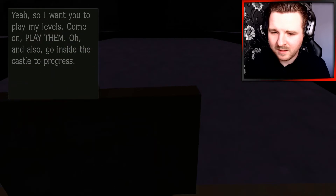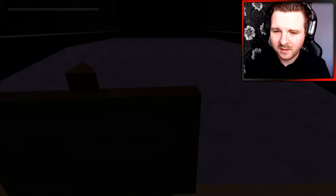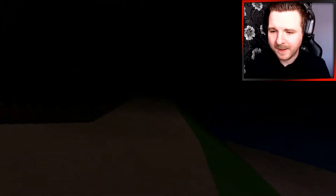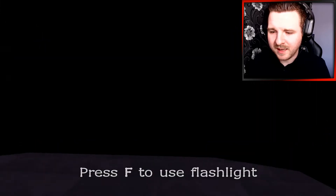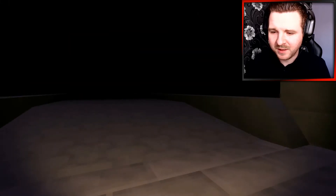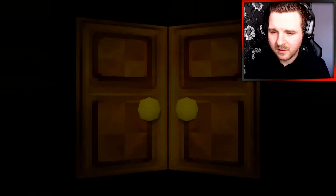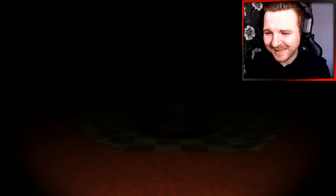What's this? So, I want you to play my levels — come on, play them. Oh, and also go inside the castle to progress. So we need to go in the castle then. Let's go inside and see what the hell's going on. F to use the flashlight — nice. Oh, it's got like classic Resident Evil doors, like on the loading animation screens. Look at this. Oh, that's cool.